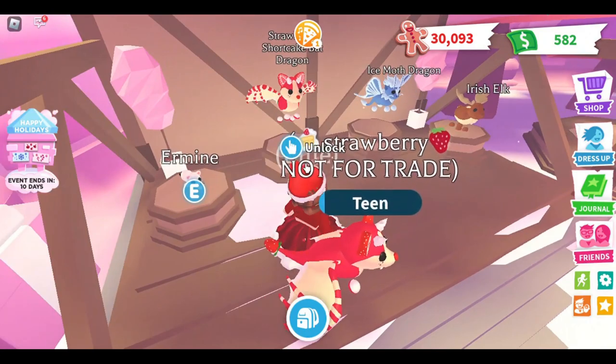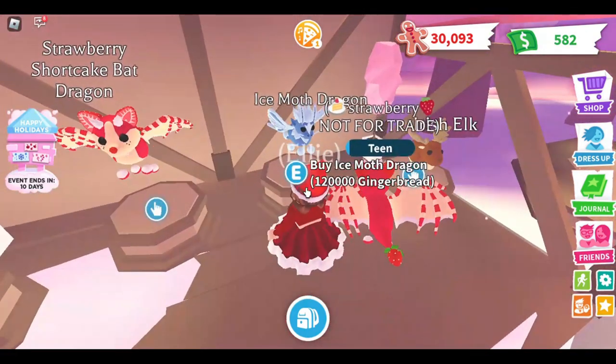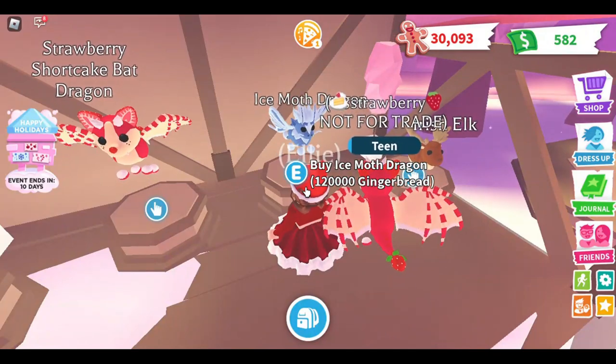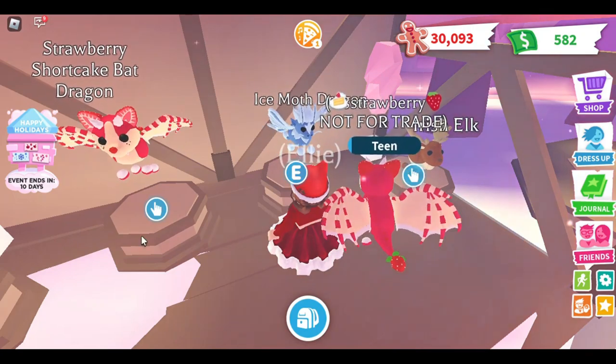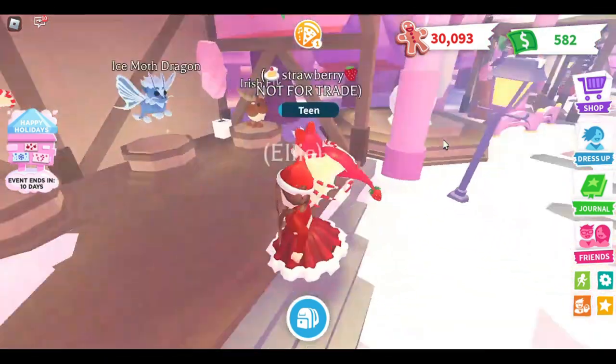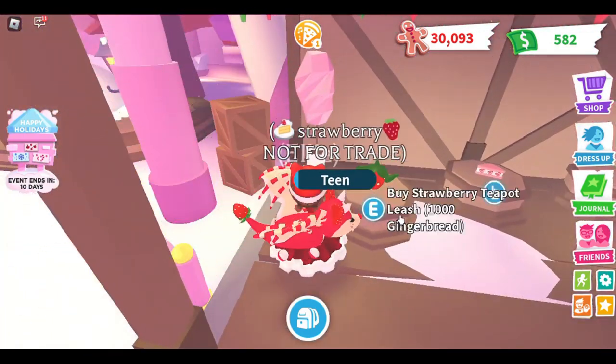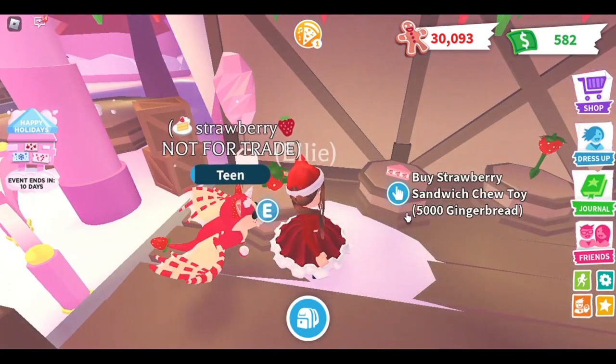There are pets available for 9,000 gingerbread, the Strawberry Shortcake Bad Dragon for 1,000 Robux, and the Ice Moth Dragon for 1,200 — it's confusing because there are four zeros. The Irish Elk is 35,000 gingerbread, and over here is a Snowball Vehicle for 60,000 gingerbread.